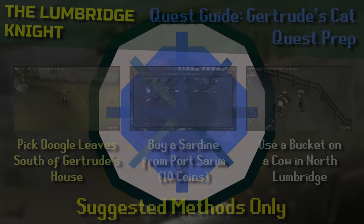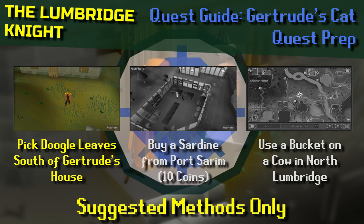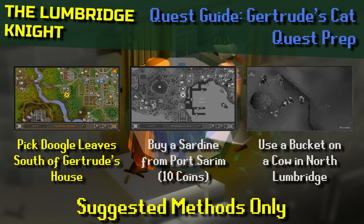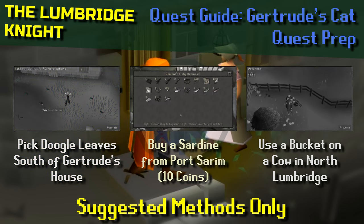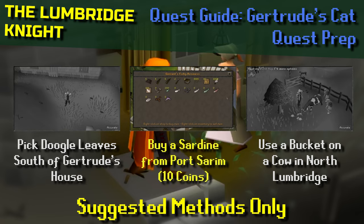The first thing to go through for this quest guide is a little bit of prep. First, you're going to get some doogle leaves, which can be found to the south of Gertrude's house — just head south and grab some when you start the quest. Second, probably before you get the doogle leaves, buy a sardine. You can buy them for 10 coins from the fishing shop at Port Sarum.